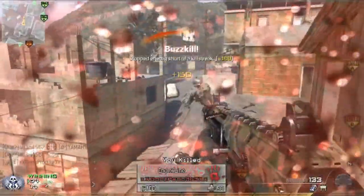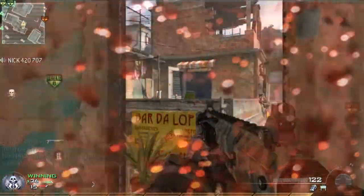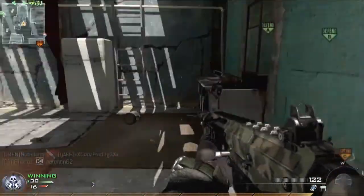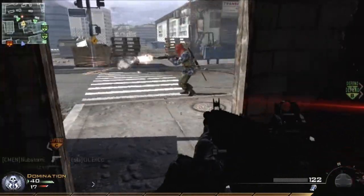If you had A and B, you could spawn trap C pretty well. So now I'm just standing at this little tower, doing my stuff, defending B, and that's what I set myself to do most of the game.